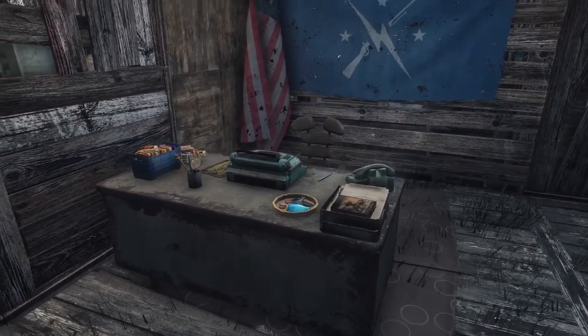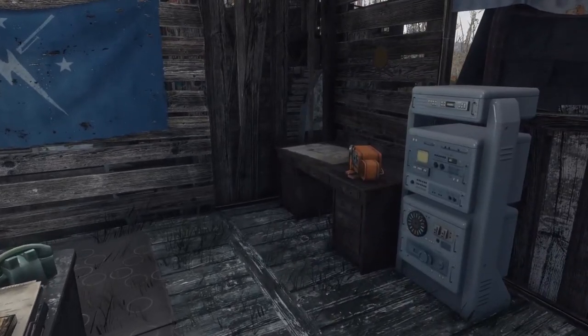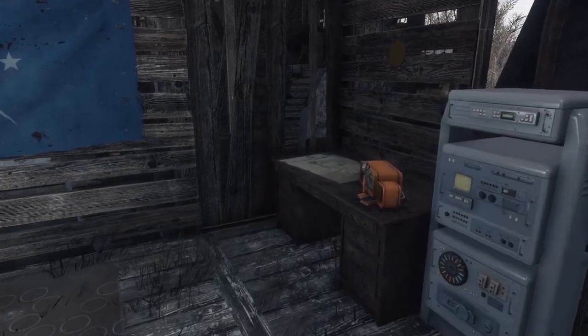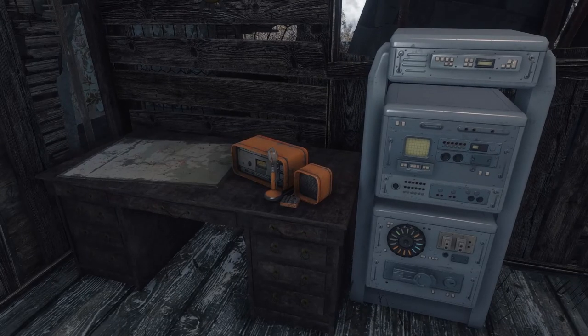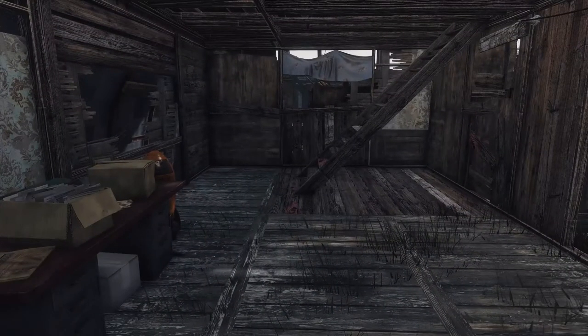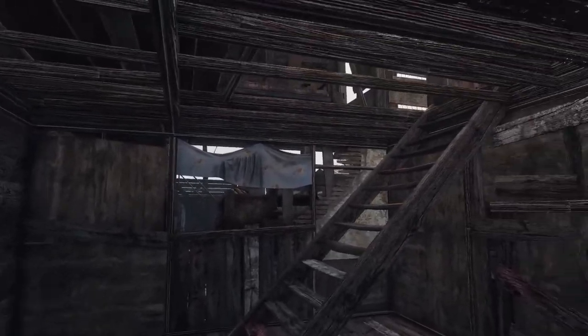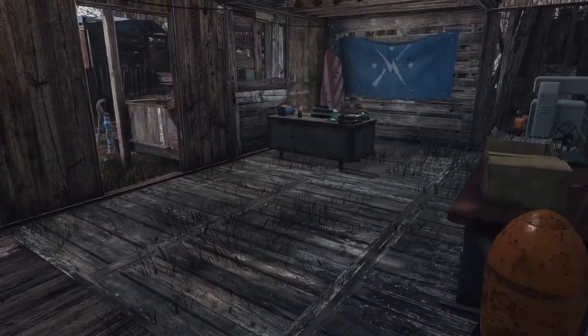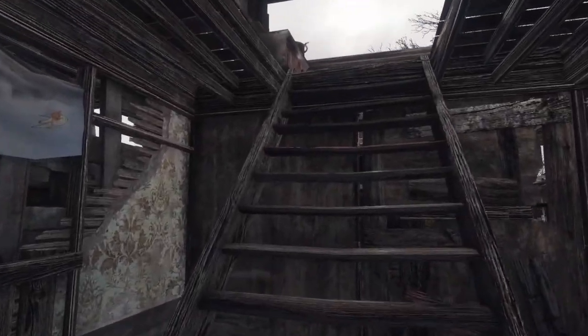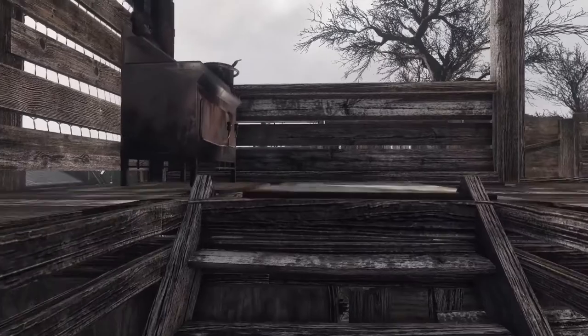This is the Minutemen headquarters for this encampment, and that radio in the corner is for salvage beacons. It's a mod that helps me collect stuff as I go around the Commonwealth — I put a beacon in a container and the settlers from the closest settlement go out and pick it up. It kind of helps me with my carry weight problem.